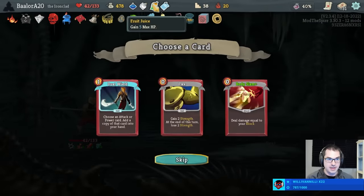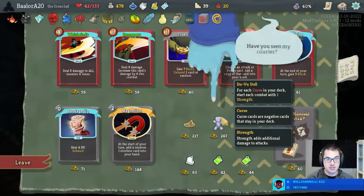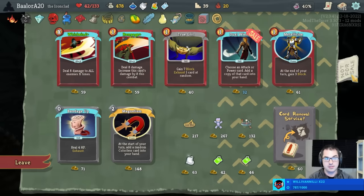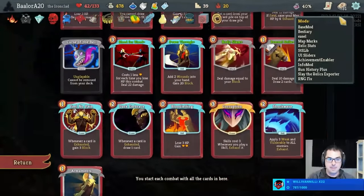Kind of a miserable fight. We do get even more max health in the form of a Fruit Juice — not too bad. And our shop says: here's a Duvudal doll, start combat with two strength. There's also Ori for a bunch of card awards. Strike remove is finally here, True Grit is here. 267 is a lot of gold to pay for two strength, but it is two strength. I'm gonna buy the True Grit.